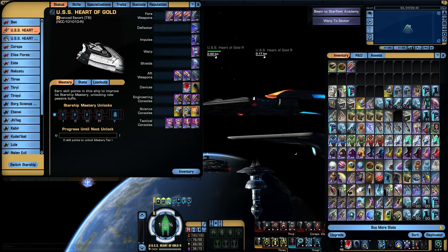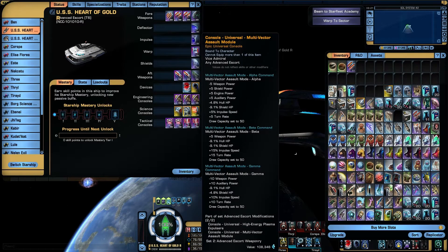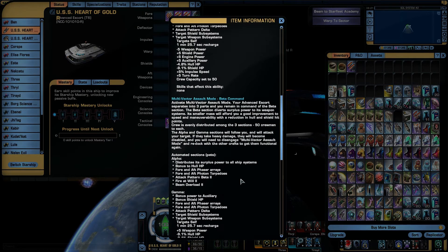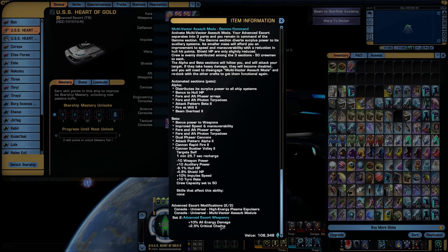Console wise it's three engineering and three science, similar to the bridge officer stations. I've put my normal engineering console and tactical console in. I've put the Hestia console along with the Prometheus console to get the cells of separation. You also get a bonus having both — scrolling all the way down here: plus 10% all energy damage and 2.5% critical chance. That is not to be sniffed at.